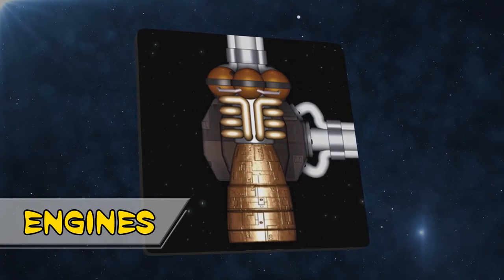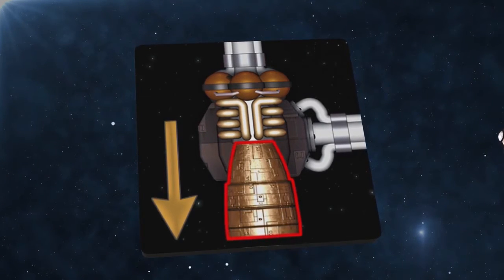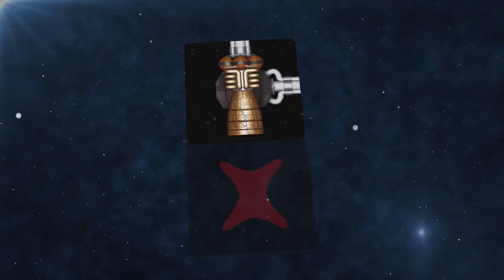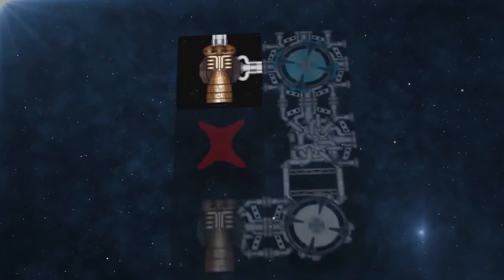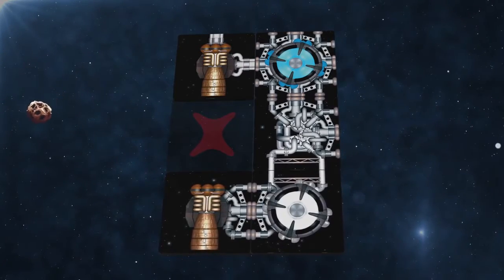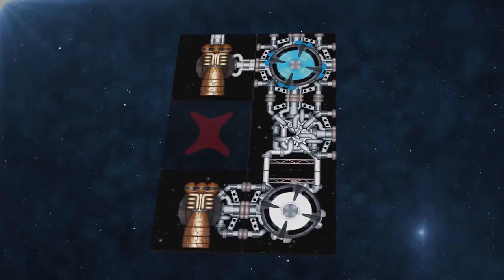Engines have special building rules. First, the exhaust port must point to the rear of your ship, and the space directly behind the exhaust port must be empty. This doesn't mean that the engine has to be at the back of your spaceship — this for example is okay, as long as no component is placed on the space with the X. Ships with more engines are faster, so you want as many engines as possible.